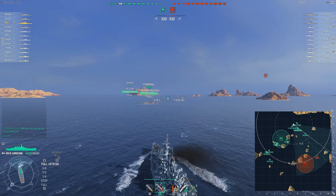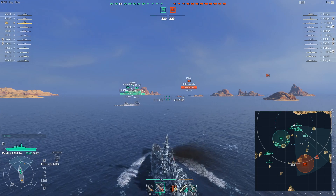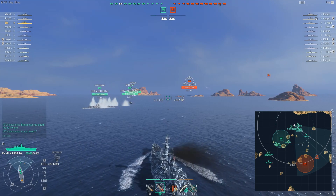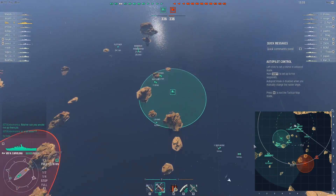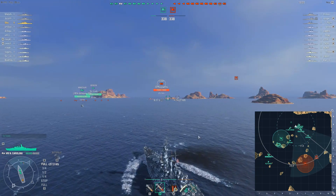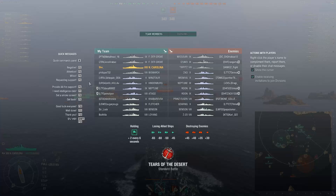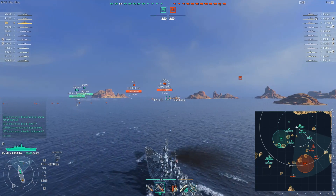Someone's asking the Fletcher for smoke — it's actually the Kaaba asking for smoke. We spot an enemy Zao because the Zao has this amazing thing called jack-shit concealment. The Fletcher doesn't look like it smoked up, but we're trying to line up a shot. I probably wouldn't open fire immediately. We do see a Z-23 ahead of us and we're looking at the torpedoes — the Z-23 does get spotted, he's fully upgraded.